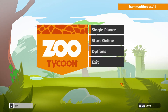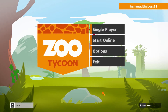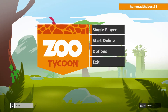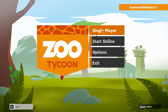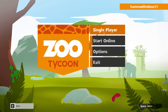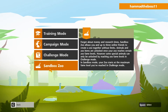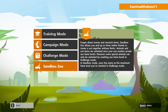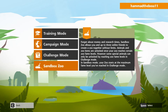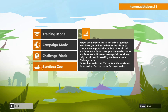Hello guys and welcome to Crazy Gaming Channel. Today I will tell you how to breed tigers in Zoo Tycoon Ultimate Collection and Ultimate Animal Collection. First of all, you need to go to single player, new game, and then you can choose any mode you want. I will show you in sandbox mode because in this you have unlimited funds, so I can show you as much as you want.